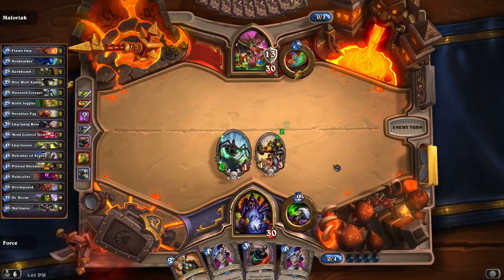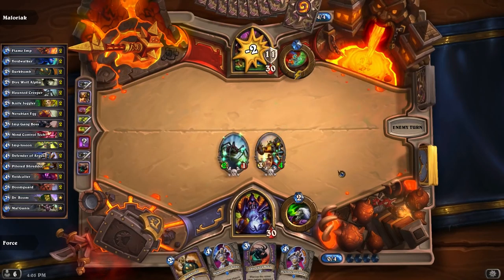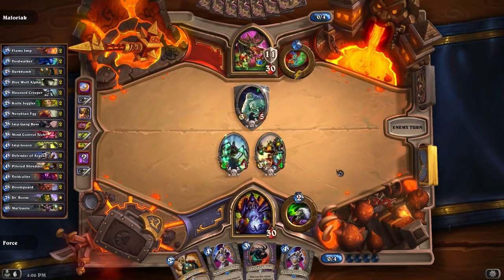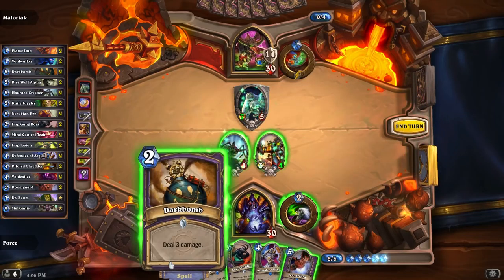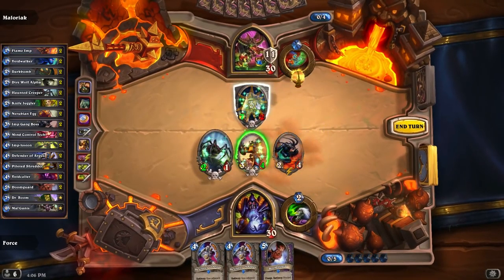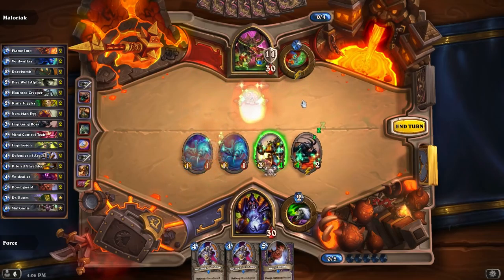He ends up getting the Duplicate there. Our Shredder is going to turn into a 3-4 because of the Swaparoo. But this is what we want — we've got board control right now, so I'm actually really happy he played an early Secret. Sludge Belcher is painful, but we do have the answer with Dark Bomb. We're going to Dark Bomb this for 3 damage, play the Imp Gang Boss, kill it off. And then his 1-2, I believe, turns into a 4-3.